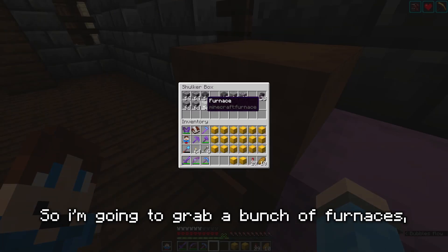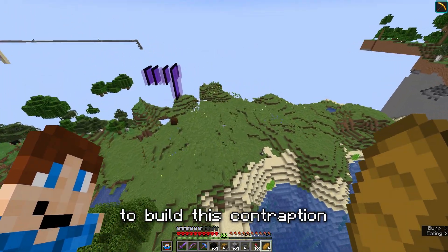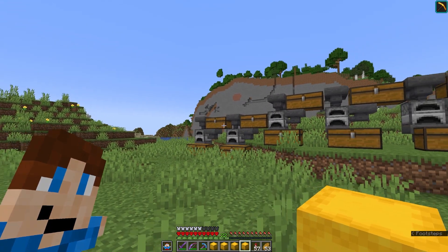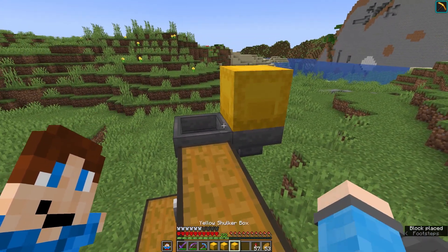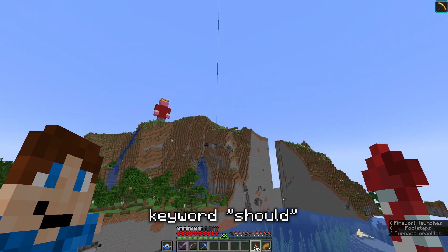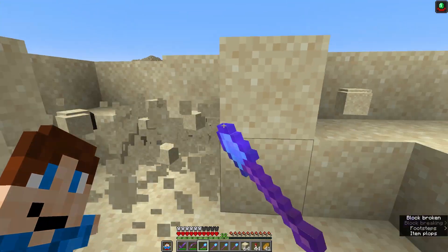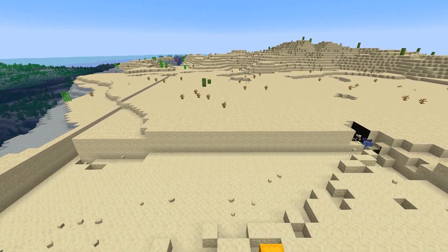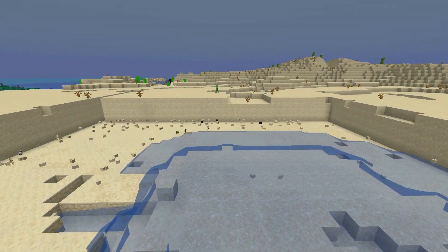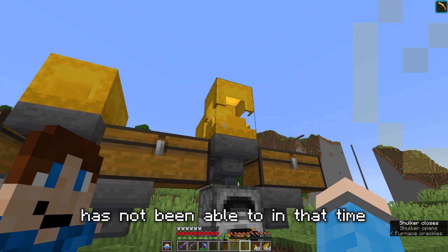I'm going to grab a bunch of furnaces, chests, and fuel and head to spawn to build this contraption. I've got furnaces with fuel going into them and two spaces on top for shulker boxes. Now all of these are smelting. I should be able to go back to the desert, mine up more sand, and they should still be smelting. I've filled all the shulker boxes up with sand but sadly not all of it has smelted into glass yet.